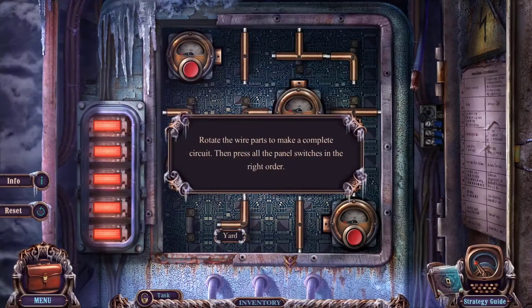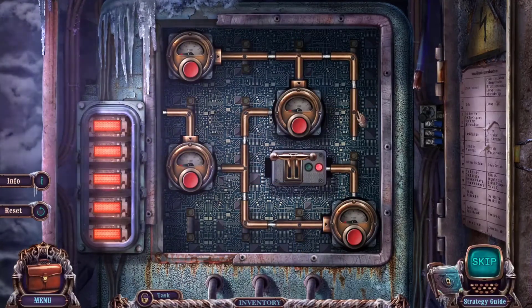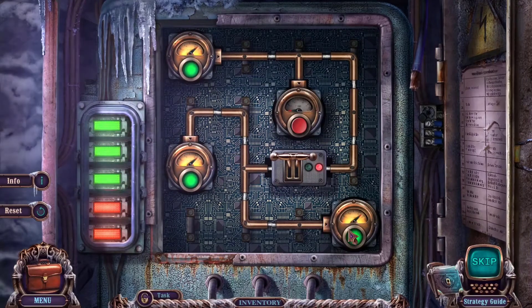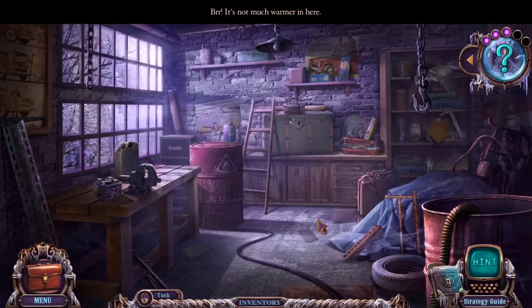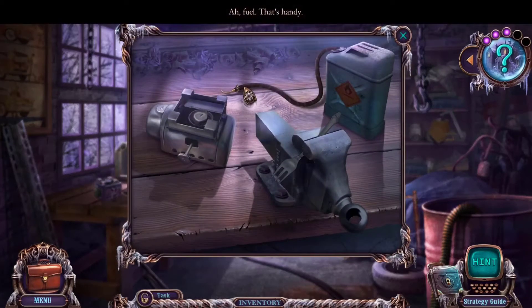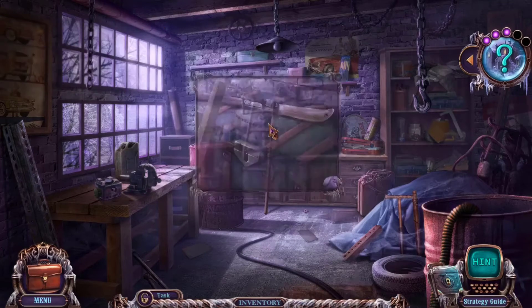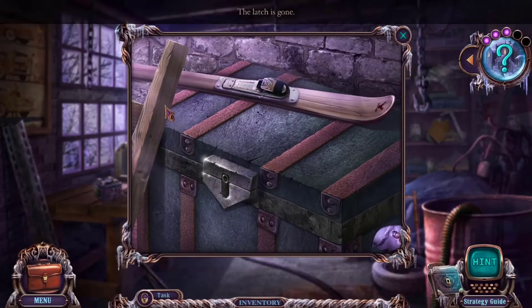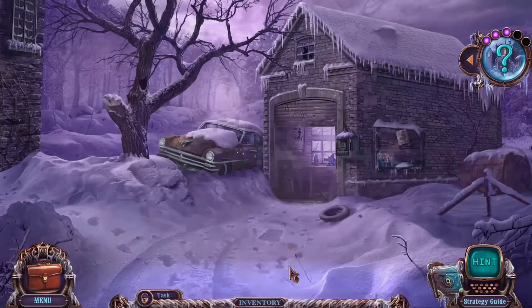Rotate the wire parts to make a complete circuit. Press all the panel switches in the right order. That one wasn't so bad. It's not much warmer in here. Why is there a fork stuck in here? I'll have to release the vise. Another thingy — the garage. What's this? An iron — cold iron. I got a ski! Latch is gone. We got the skis so we can rescue the dude.